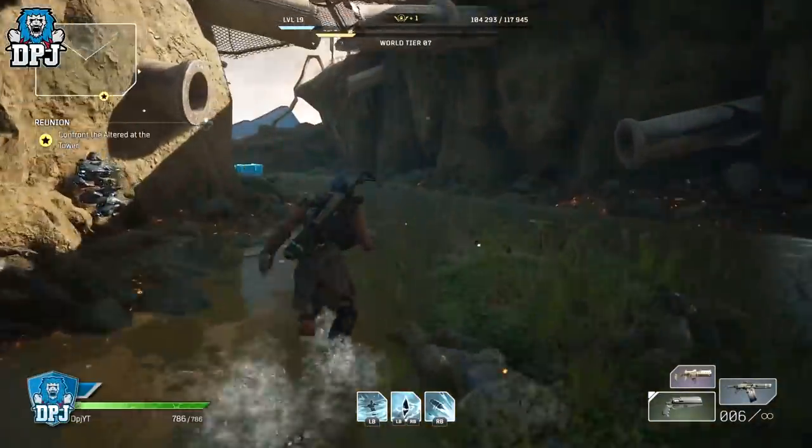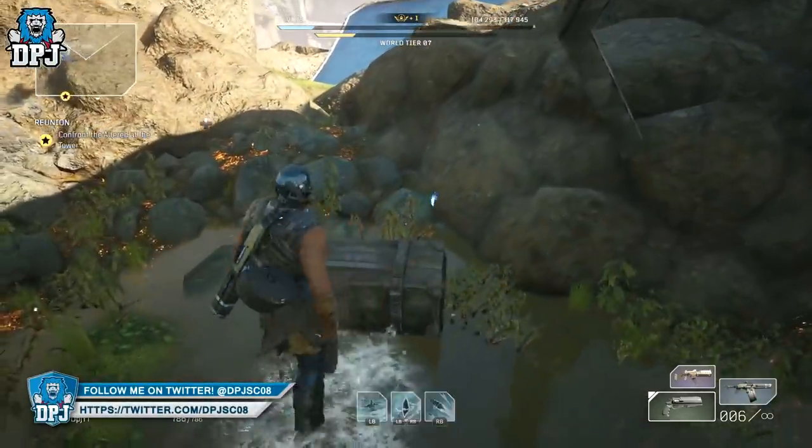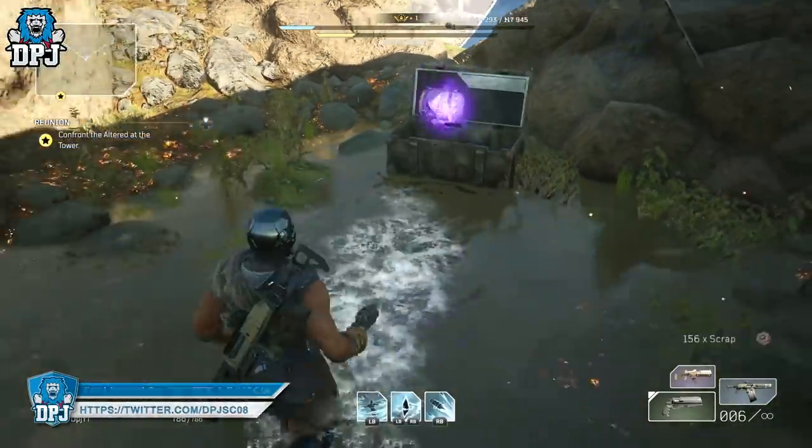This spot is called the OG chest farm. In the demo they nerfed legendaries out of these chests because people abused them so much, but in the full game they do drop epics.